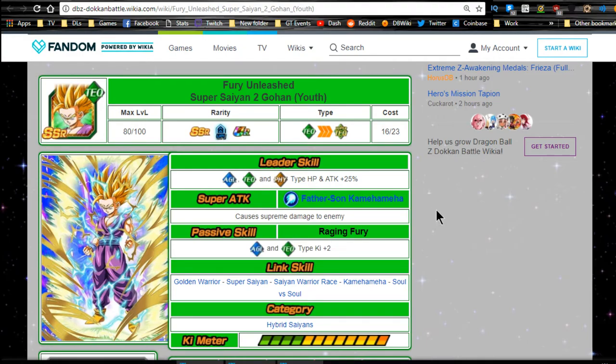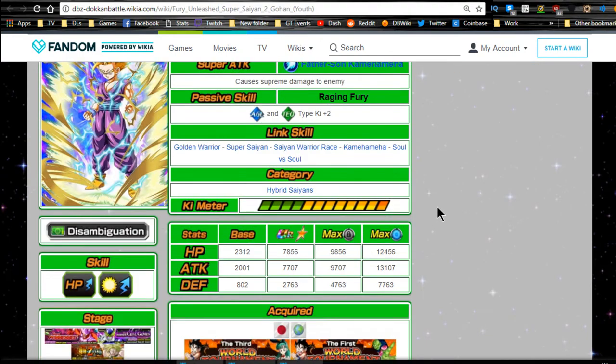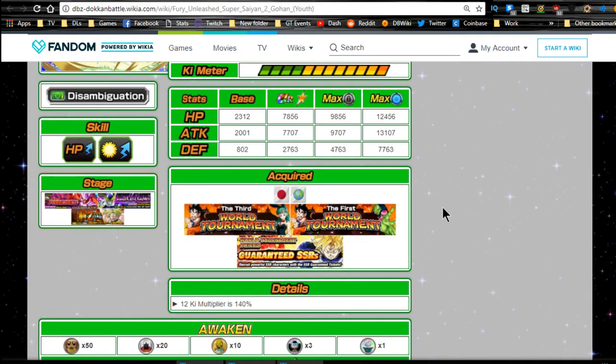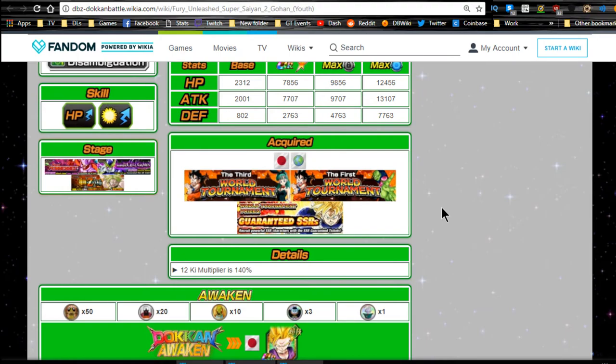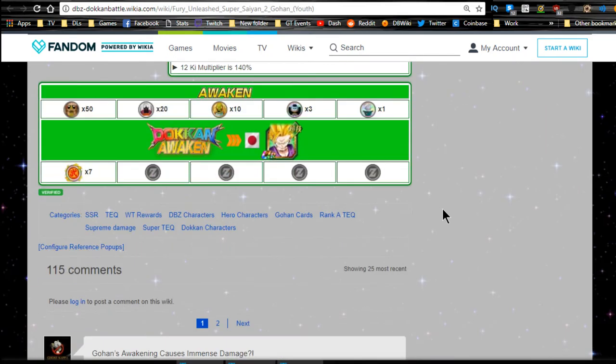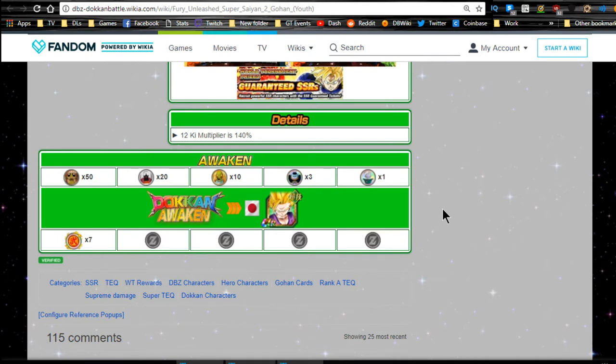His passive skill gives agility and tech type Ki plus 2. He's a pretty good support unit. I remember when this first came out I tried to get that Gohan but I couldn't place in the World Tournament because I had no AOE. He requires seven medals in order to Dokkan awaken, and those medals are available from the local rewards prizes.